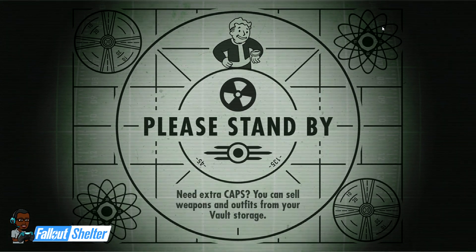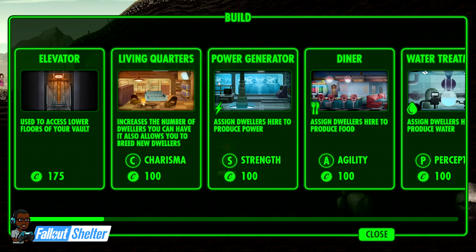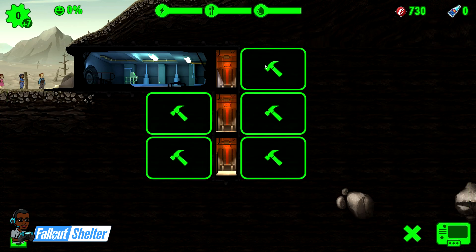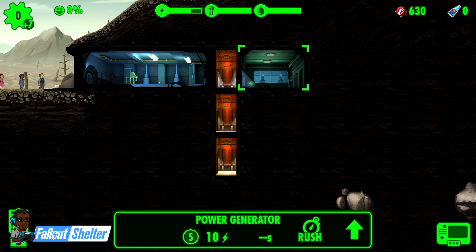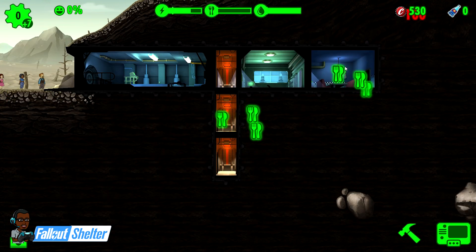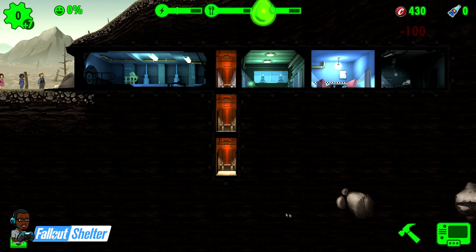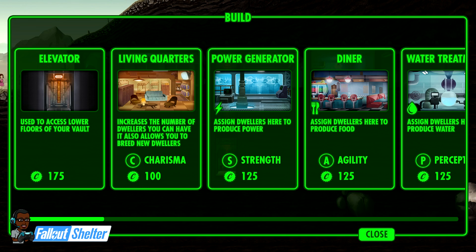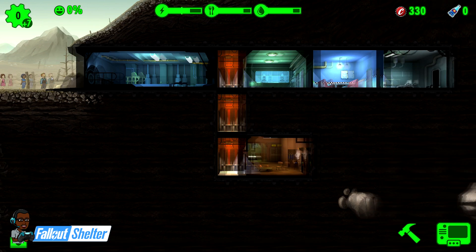I skipped the tutorial because I don't really need it. For best productivity early on, that first spot is for power, and I stack it like this: diner, water treatment, then put my living quarters right there.